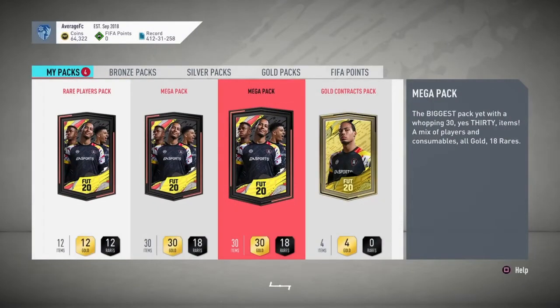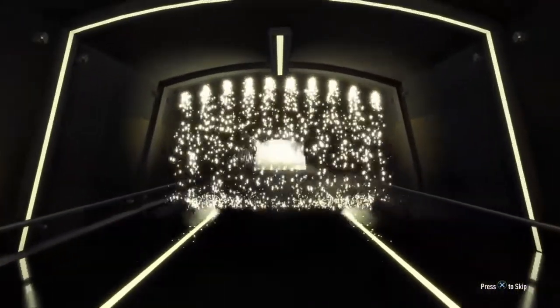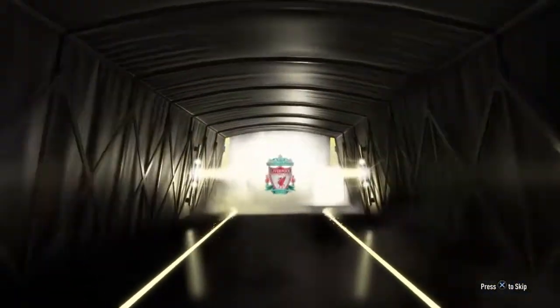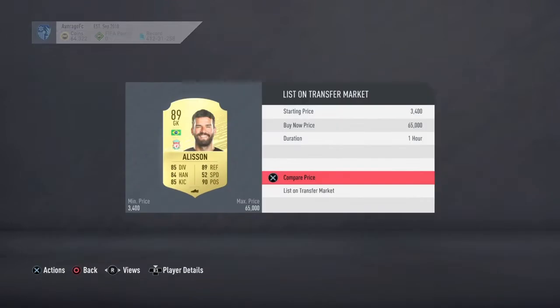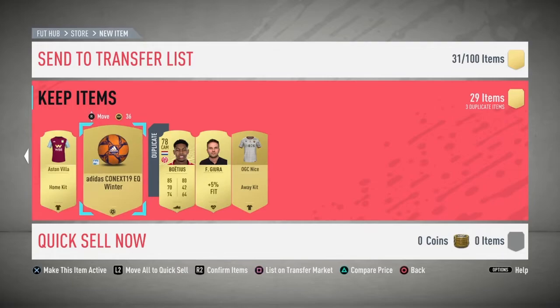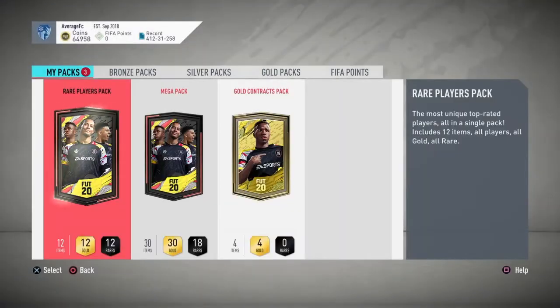And the third Mega Pack. Come on man, at least one walkout here. Board or walkout here. Walkout! Let's go. Brazilian goalkeeper - Alisson. That is nice, I will take that. The better Brazilian goalkeeper of course. How much did he go for? 33 to 35k I'd say. Two squad fitnesses. That was very good there. 35k in the club.